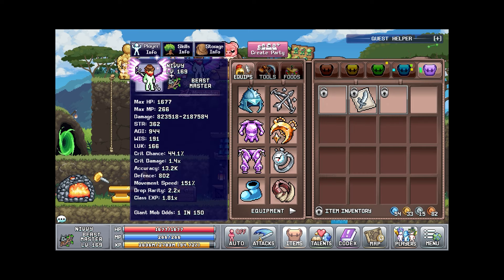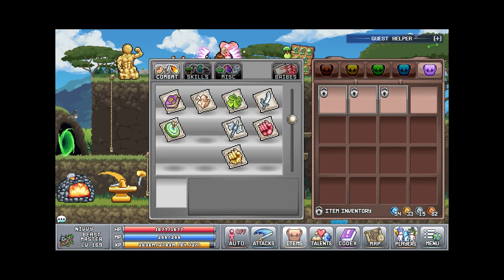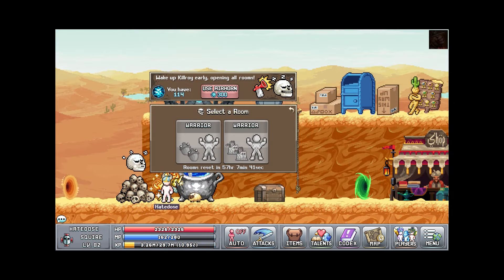I ended up getting the stilts token, the scimitar stamp, and the tiki guy from the forest encampment — got his token as well. The scimitar stamp is just base damage.